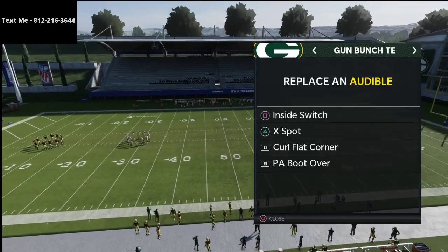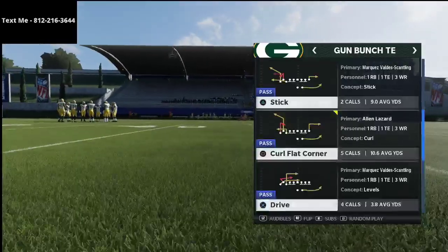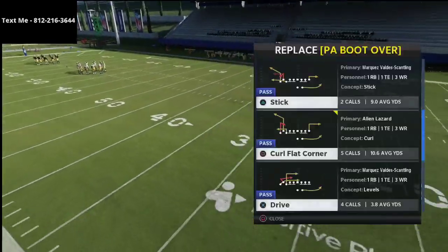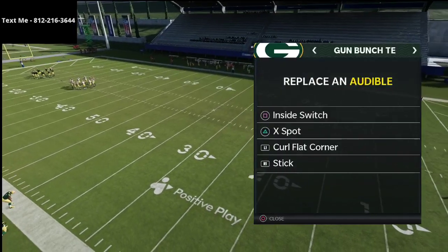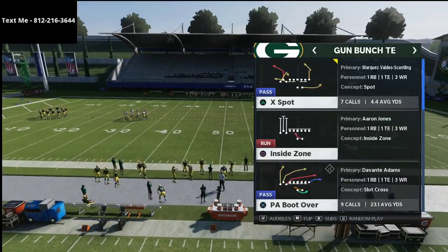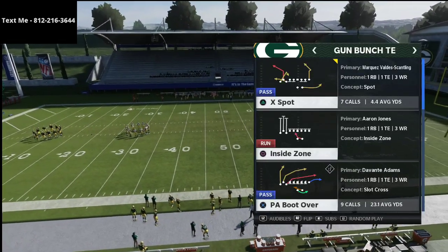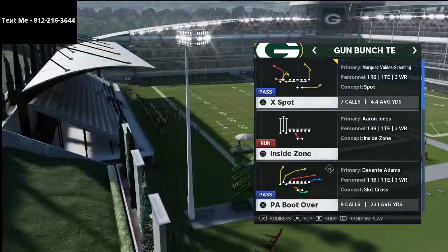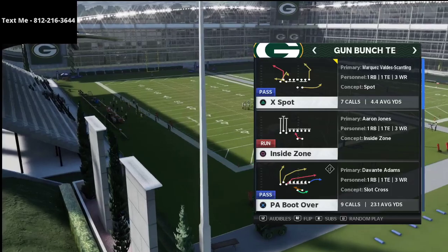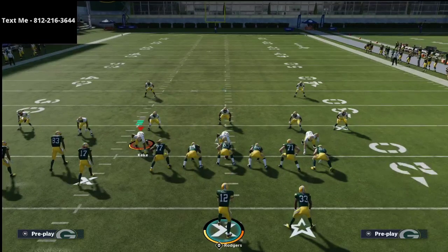The audibles I have here are Inside Switch, X Spot, Curl Flat Corner, and PA Boot Over. What I would recommend is honestly coming out in PA Boot Over every play. As far as flipping goes, you want to run this formation to the side of your quarterback — so if your quarterback is right-handed, run it as-is; if left-handed, flip it.